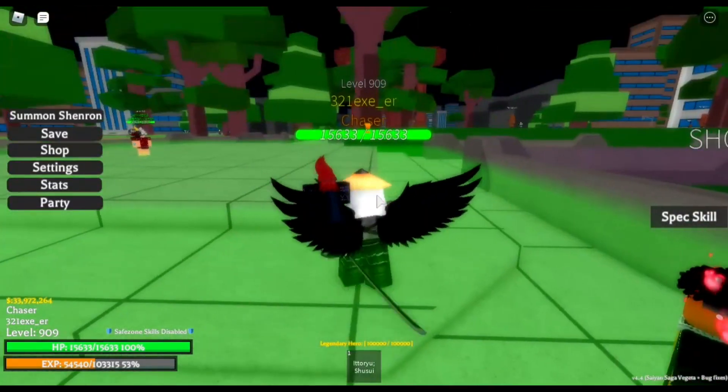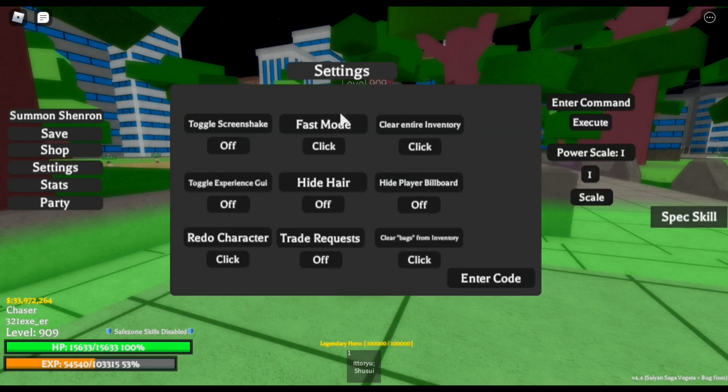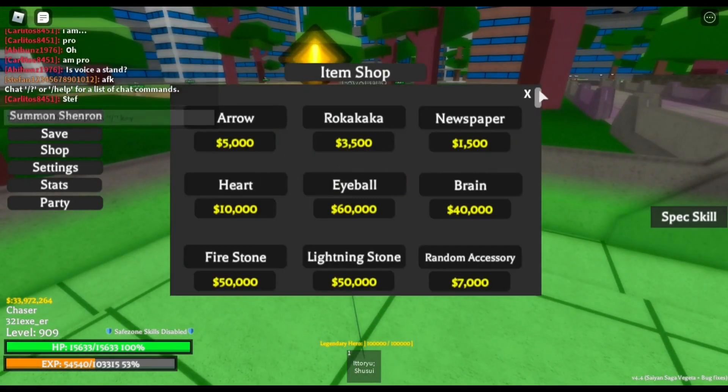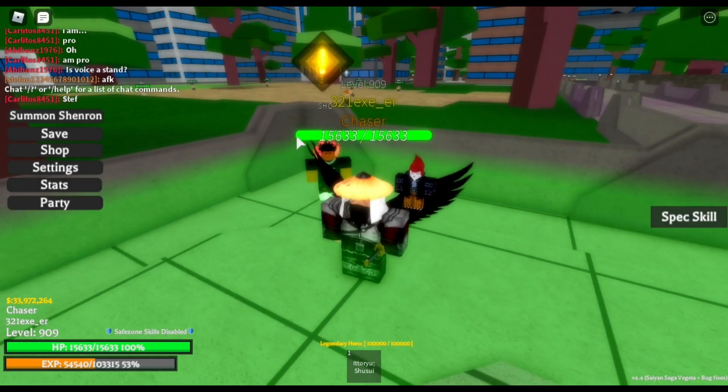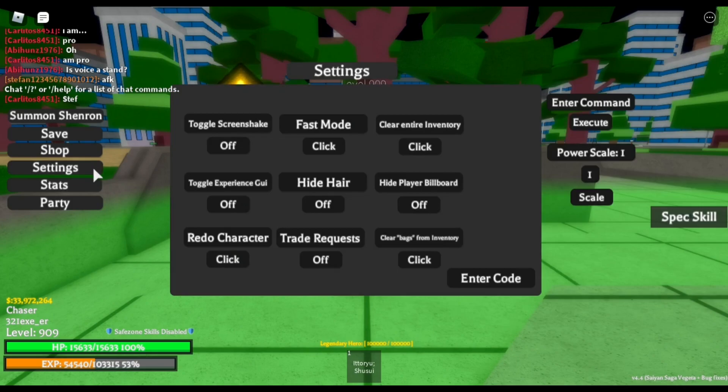Then this one guy told me that I can just throw them away — I didn't know you were able to throw away stuff in game. So he told me to go to the settings and there's this thing called 'clear entire inventory.' Since I didn't really need arrows, I just went ahead and bought myself dozens and dozens of arrows, and if I don't find any Lucky Arrows in those, I just click 'clear entire inventory' and I'm done.